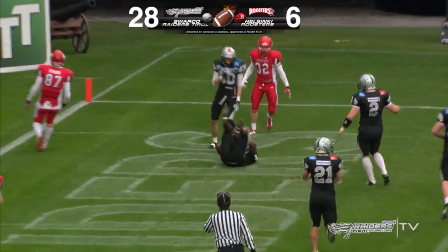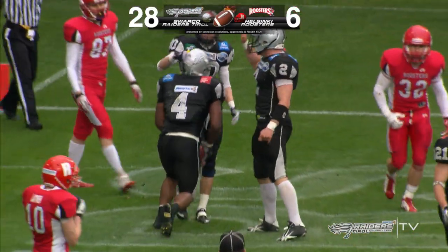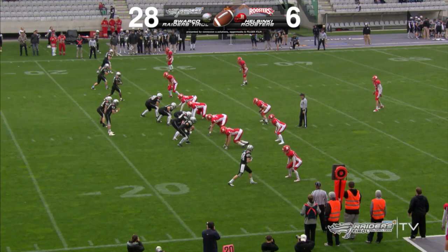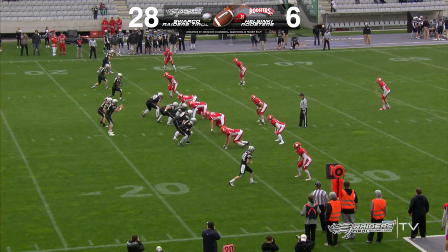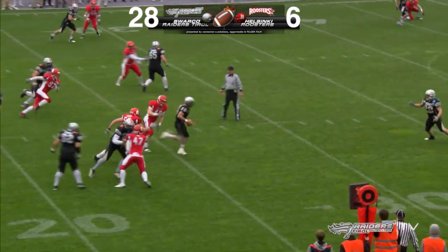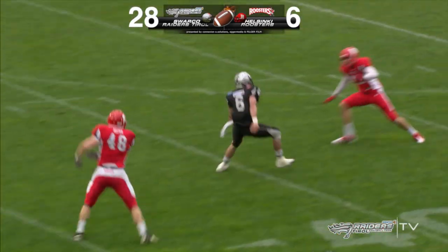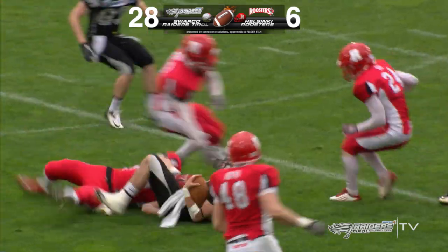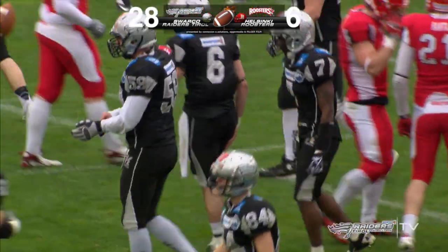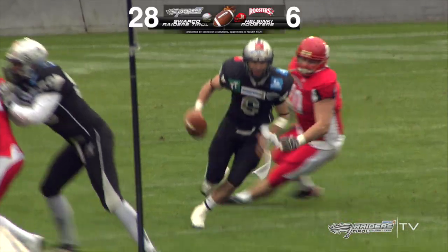He tosses it — one-handed interception! Fleetwise just picking it out of the air. Trips left formation. Fake handoff — he keeps it, looking for a receiver but scrambles upfield. He's got a block and he's off to the races again, gets brought down near midfield. Some good running by Kyle Callahan today.